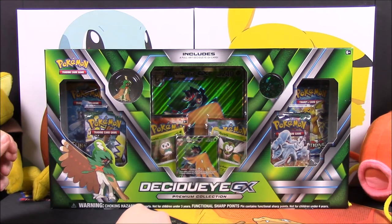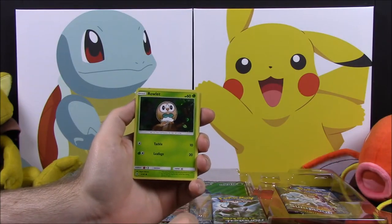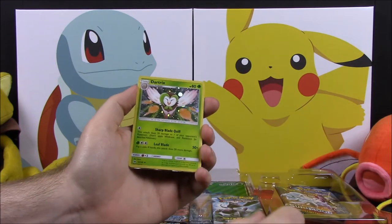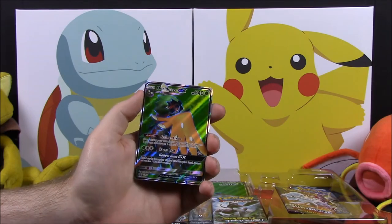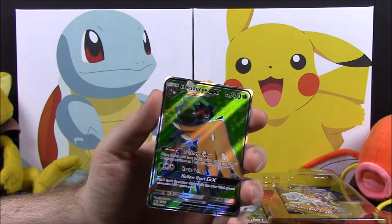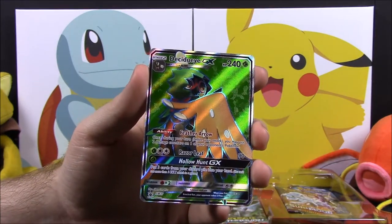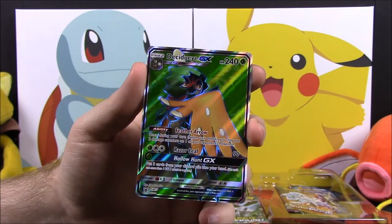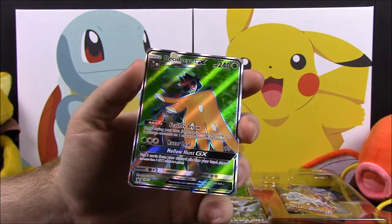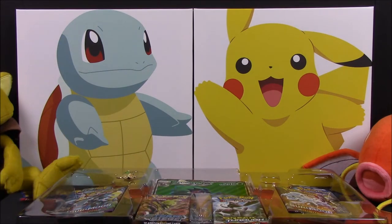As you can see, it's featuring Decidueye and stuff like that. This set, like the Incineroar one, includes some Holos of the card. We have a Rowlet, then a Holo Dartrix, and then, of course, the Decidueye GX Full Art card, which looks super awesome. It has the scratchy surface and everything, with 240 HP and the moves Feather Arrow, Razor Leaf, and Holo Hunt GX. I love this Decidueye card because it's like being an owl.